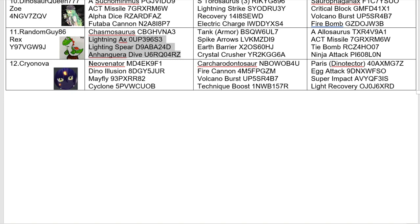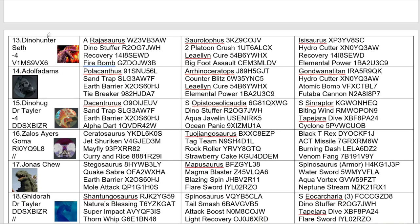Here's a returning regular — Cryonova with Neo Venator, the Carcharodontosaurus, and Paris Dino Tector. And here's one of the other naughty toddlers that decided to break my rules — Dino Hunter will be starting on minus four points, because I can. Coming in with an Alpha Rajasaurus, Surrolophus, and an Isosaurus. Could be interesting; I'm not sure what recovery is going to do on this guy, but we'll just have to see.